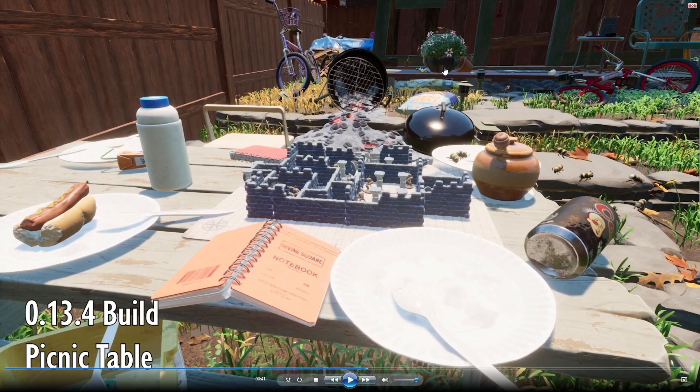They did not say anything about this — they didn't confirm it or deny it, and nobody even asked about it in the chat as far as I saw. But this has been shown, and it could be the location of the mantis. I was speculating the mantis would be in some kind of terrarium, perhaps over in another part of the yard. Maybe this is just a placeholder and it won't be there, but it does say 0.13.4 build, which is the current build of the game. So perhaps that's gonna be where the mantis is located — maybe it's not, maybe it is.